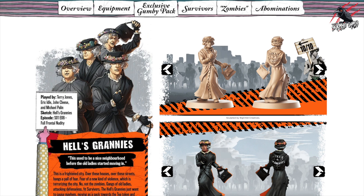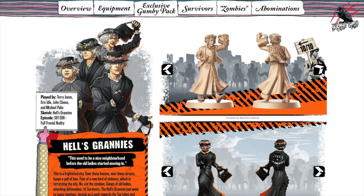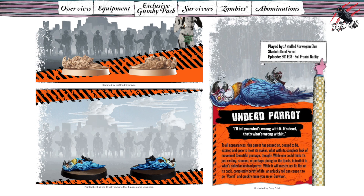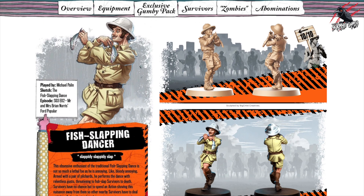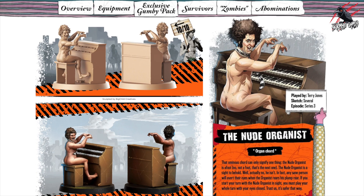Here we've got Hell's Grannies — four different models, just insane characters. The show's brilliant; if you haven't seen it I'd definitely recommend having a look. And then you've got the Undead Parrot — the famous Dead Parrot sketch, which was in series one, episode eight. Then coming up we've got the Fish Slapping Dancer, which is probably one of my favourites — this just looks awesome. It'd be so cool to get these for other games, get them painted up and include them in your own skirmish games.